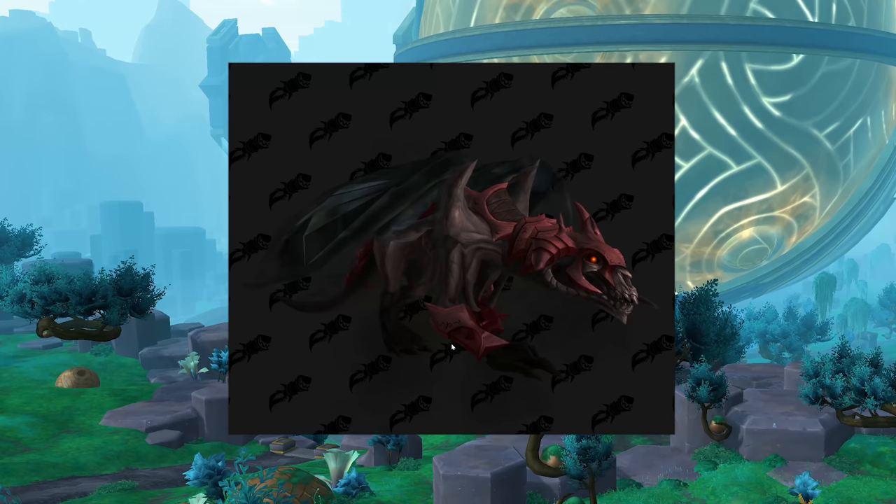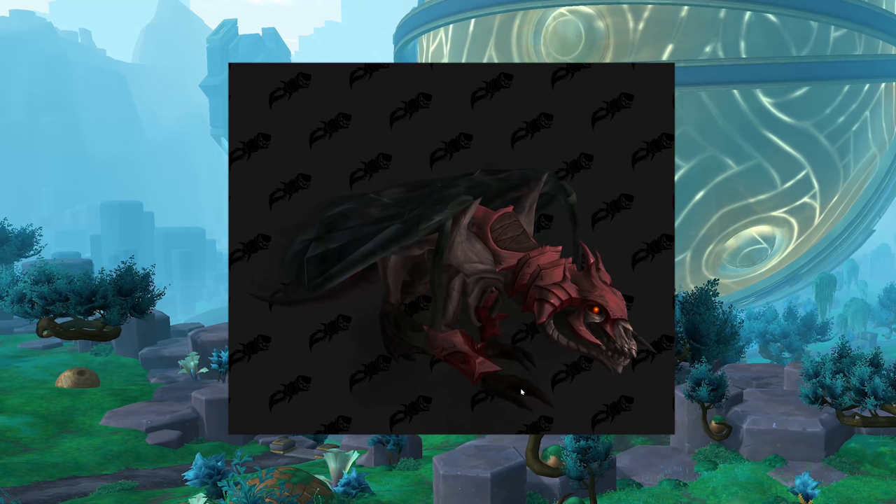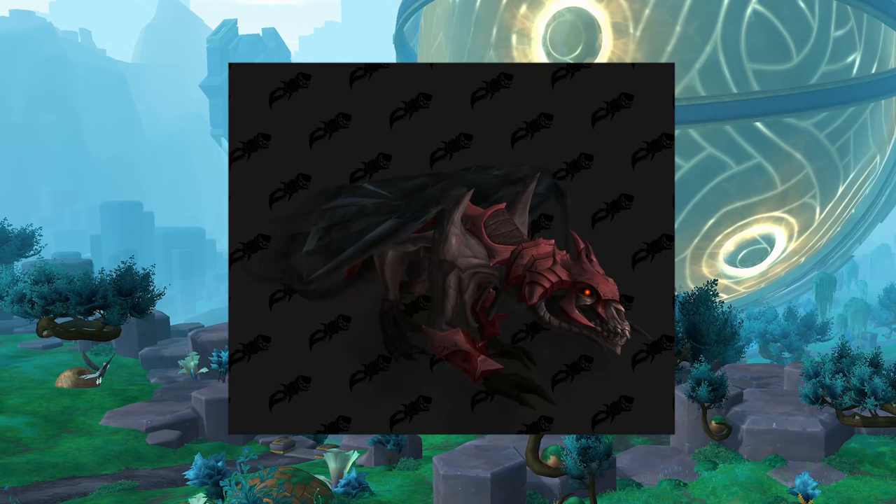Whatever that's supposed to mean. Finally, another one they do not put in the mount journal — this is the Cosmic Gladiator's Soul Eater, the new Gladiator mount for Shadowlands Season 3. You can earn one by reaching a 2400 rating in 3v3s in Shadowlands Season 3 and then staying there for 50 wins, or earning 50 wins at or above that rating. It's a long shot for most people, including me, but it's pretty cool.